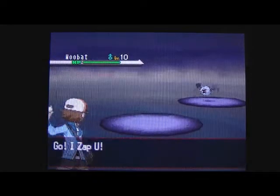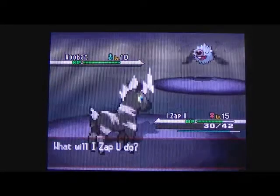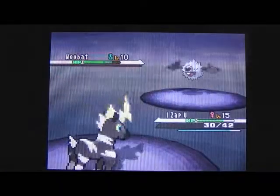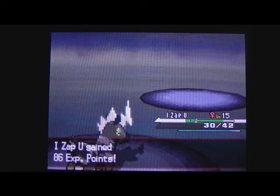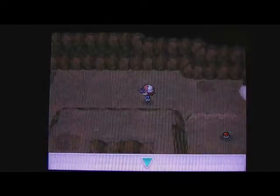You can find Woobat in this cave. Woobats are Psychic/Flying type - they will be quite good to pick up, but we're not going to use one. There are only three Pokémon you can find in this cave: Roggenrola, which is pretty good; Woobat as you've just seen; and in the swirling dust clouds there is also Drilbur, but we don't know if we're going to add it to our team.